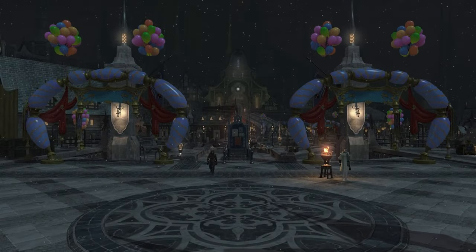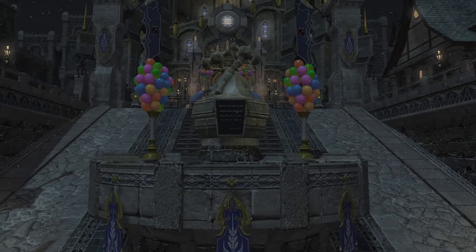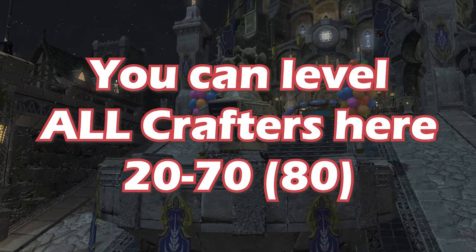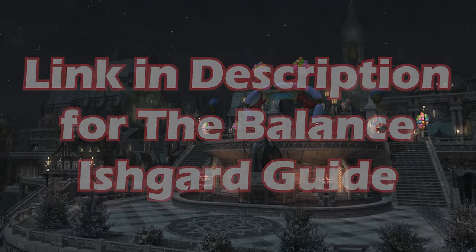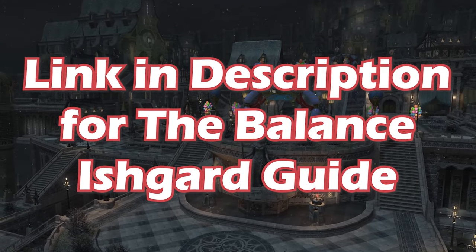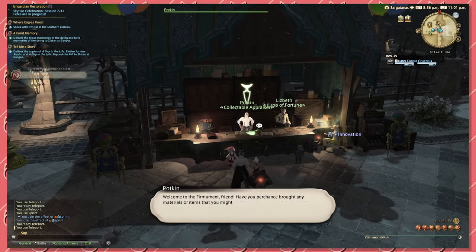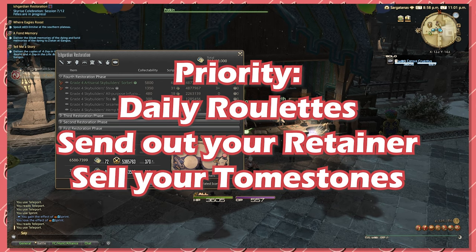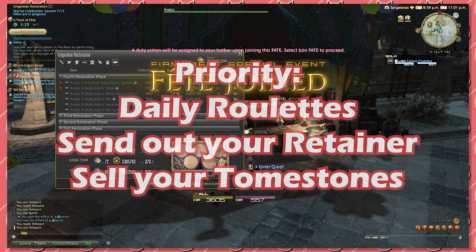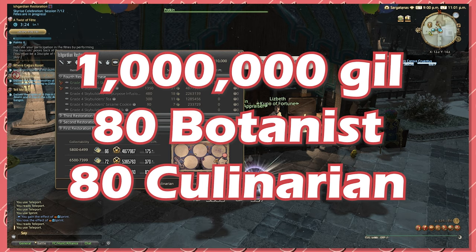Moving on to 20 Culinarian, I'm going to assume you've already unlocked Ishgard Restoration. If you have not unlocked this, definitely do it. Once you have access, this is now your new home. You can level Culinarian from 20 to 70, and even 80, with minimal investment in here. I'll link in the description below a guide created by the Balanced Discord focused purely on how to level up your crafter in Ishgard. As you level up in here, you'll want to make sure you're consistently sending out your retainers to make money while also participating in daily roulettes every day. Eventually, two things are going to happen: you'll hit 1 million gil, and you'll have Culinarian along with Botanist at 80.